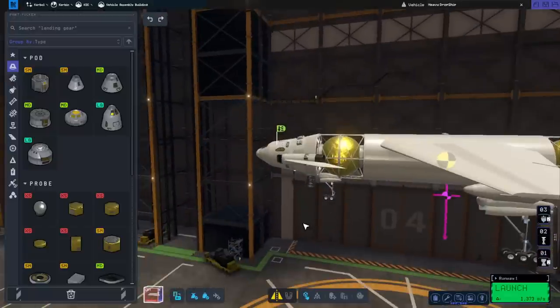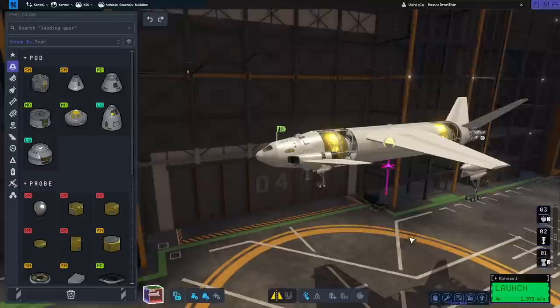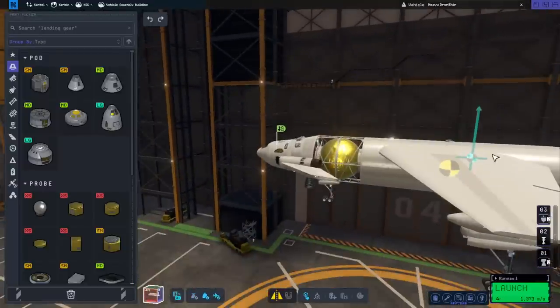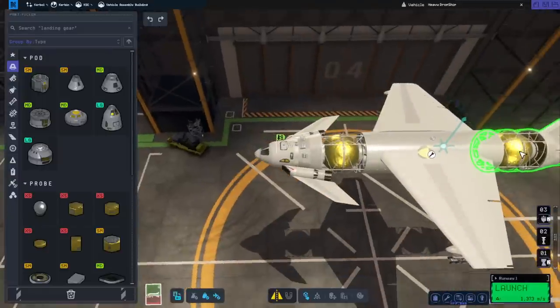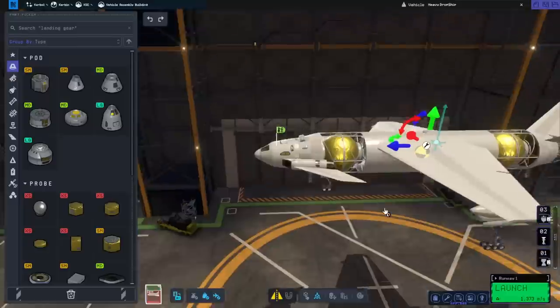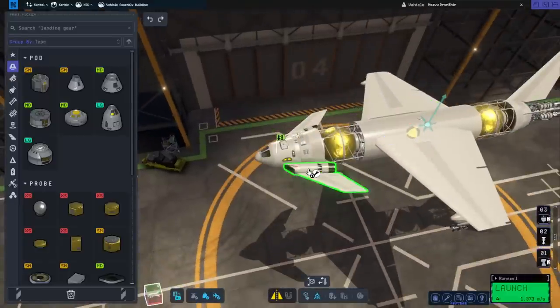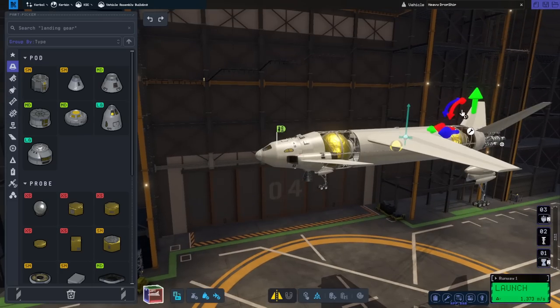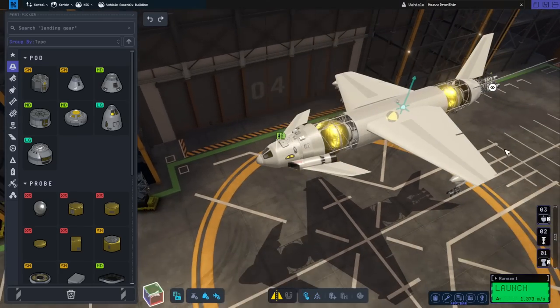I really wish the center of thrust indicator was right. There is a center of pressure that is a little bit far back. We can move these forward just in case the center of pressure is what's causing the problem.